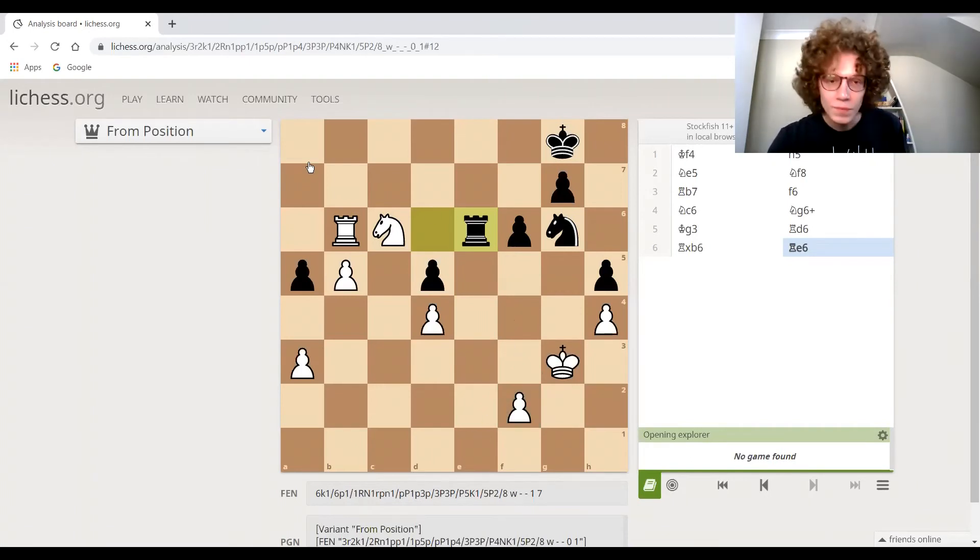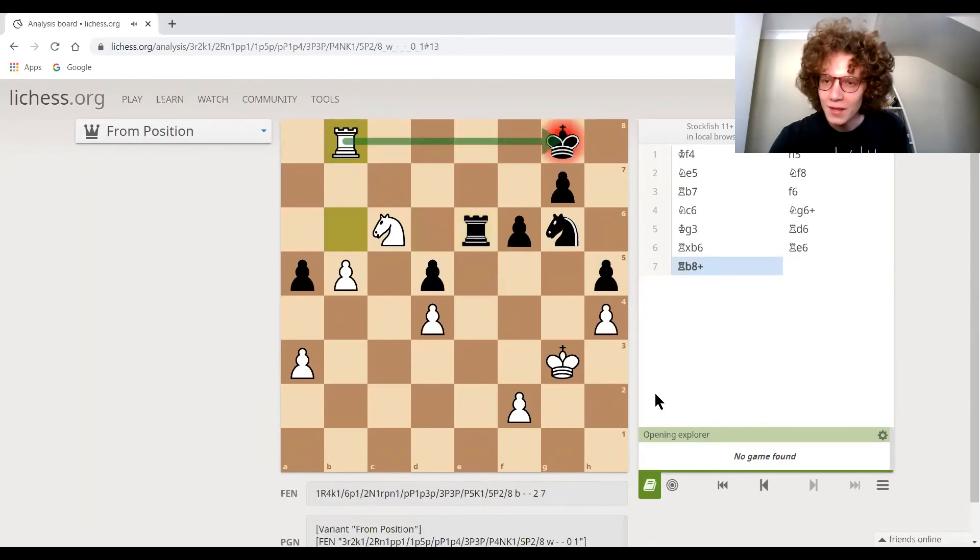After rook to e6, we gain time against the black king with a check — the in-between check, the 'zwischenschach', that we talked about in a previous lesson. After rook b8, we could move the king — that would be perfectly okay. But if we move it here, notice that white has got the tactic knight to d8, forking the two pieces there and there. So that's not going to work. The option is either moving away from where the action is going to happen, or — which is what black does — this move.